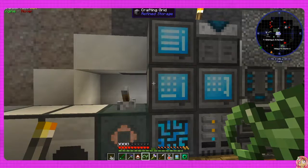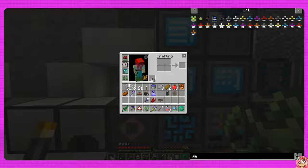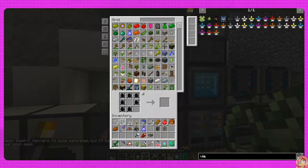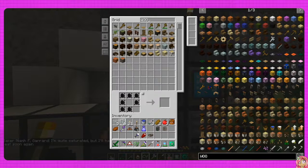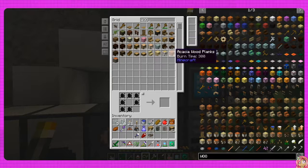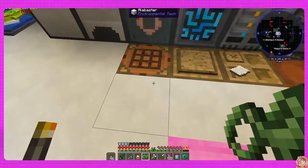Okay, well let's make charcoal - that's pretty easy. Let's get some wood. Do that, there we go. We'll just get this and that, that'll be fine.